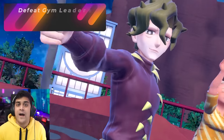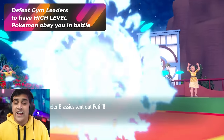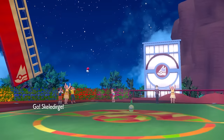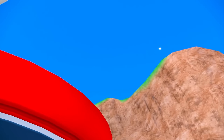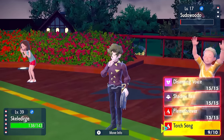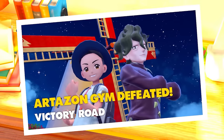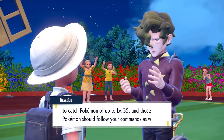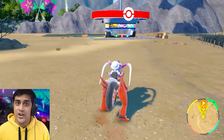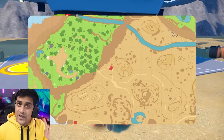The Victory Road path contains eight Gym Leaders. Defeating them increases the level cap of your Pokemon — meaning higher level caught Pokemon and traded Pokemon will obey you. Your starter can be any level and will always obey you. Beating Gym Leaders also gives you more items in the Pokemon shops, so make sure to check the Pokemon Centers on your map after each badge for updated Pokeballs, potions, and more.